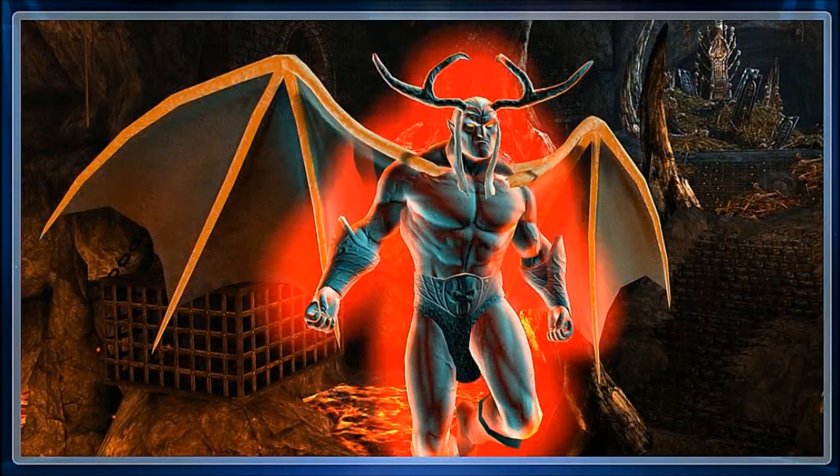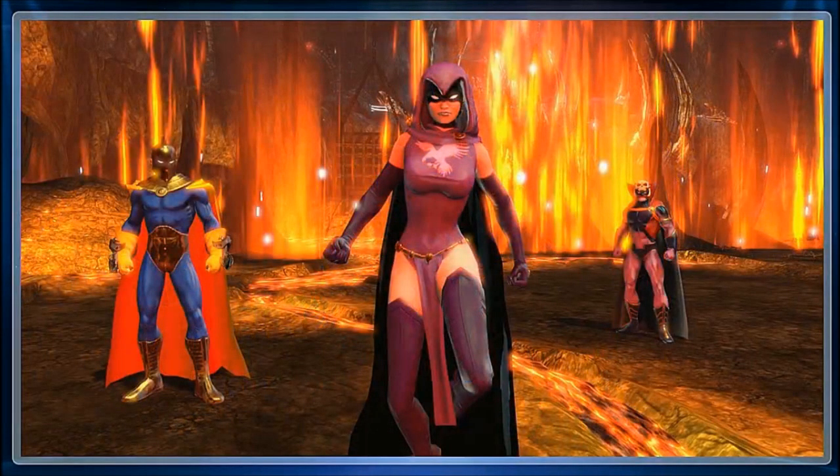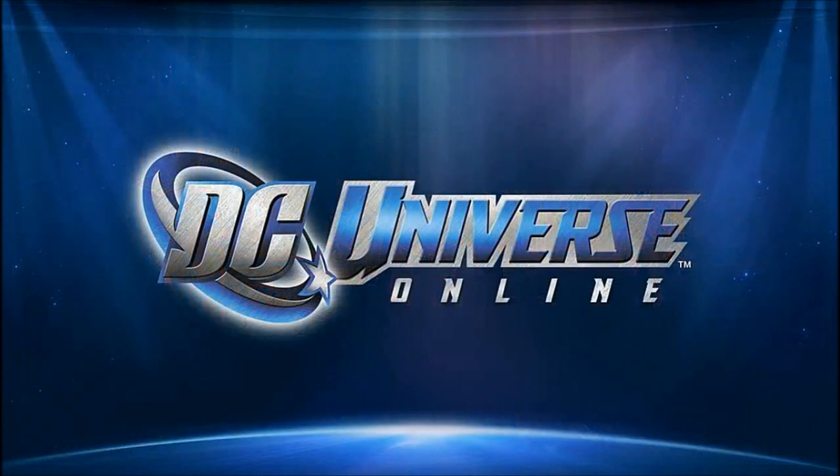Trigon. There was a big cliffhanger at the end of the storyline with Trigon, where he was trying to enter into our realm and was fighting with the Titans and his daughter Raven. She became a portal for him into this world. Well, he's here now and we're going to wrap up that storyline next year. He's going to actually transform Gotham into a hellish version of itself. You're going to see an entirely new landscape to the city in Trigon's dimension, and you'll be battling his sons and daughters as they vie for control to inherit his crown. So — Home Turf at the beginning of next year, followed by three other exciting DLCs: Halls of Power, Origin Crisis, and the Trials of Trigon.